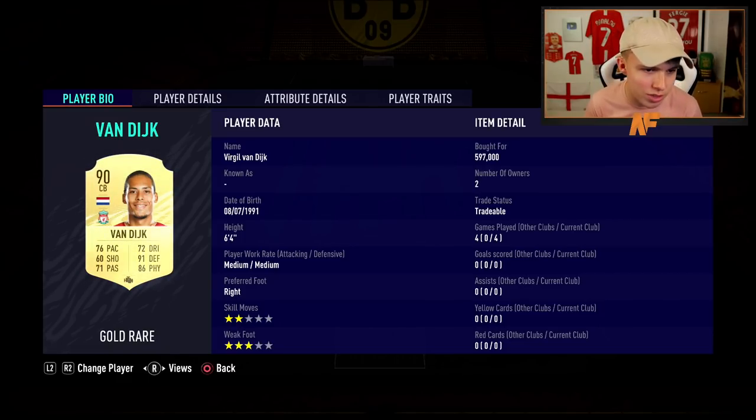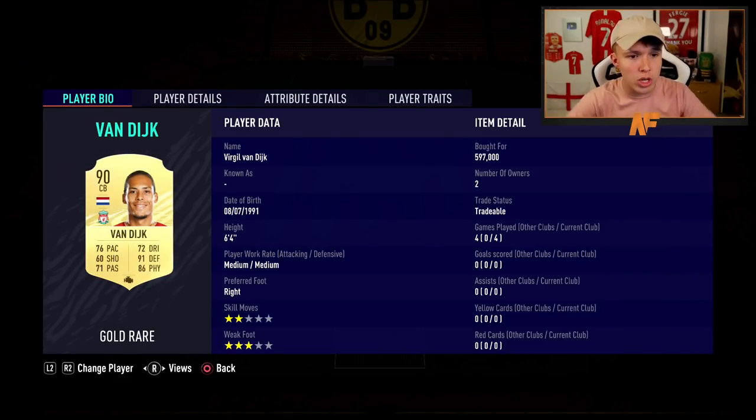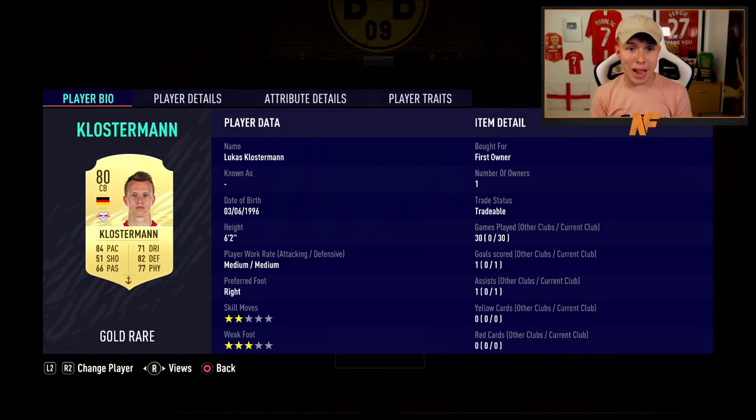On to my first center back — one of the best center backs in the game, excluding icons. Virgil van Dijk is probably the best gold card center back, and he cost me 597,000 coins. His tackling is insane. Van Dijk is a beast in real life and in this game. I had the coins and thought I'd invest in the defense, because defending isn't the easiest in this game.